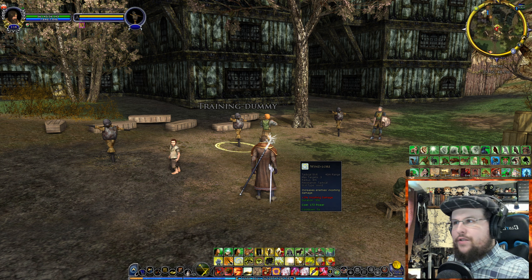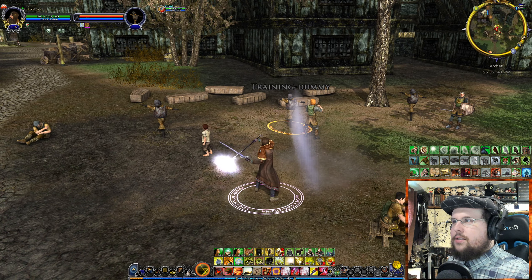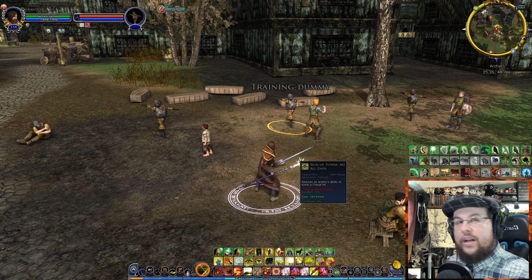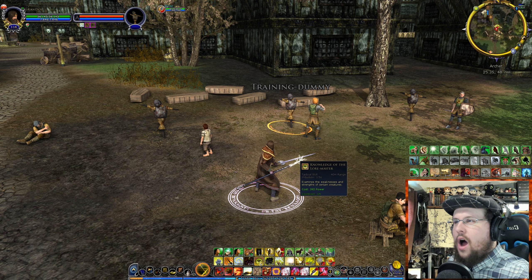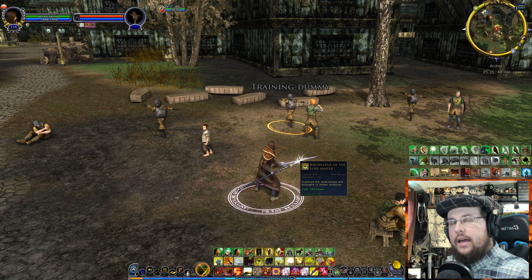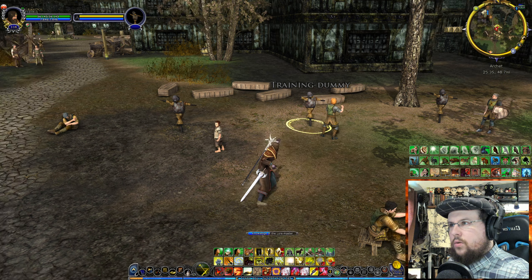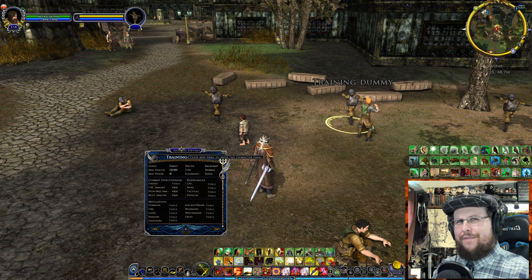Wind Lore makes targets take more incoming damage on up to three targets. Sign of Power, See All Ends reduces enemy critical hit ability — more debuffs. Knowledge of the Loremaster is a really cool ability on a one-minute cooldown. When you click on a target and use it, a panel pops up showing the enemy's level, max health, alignment, resistances, and mitigations.